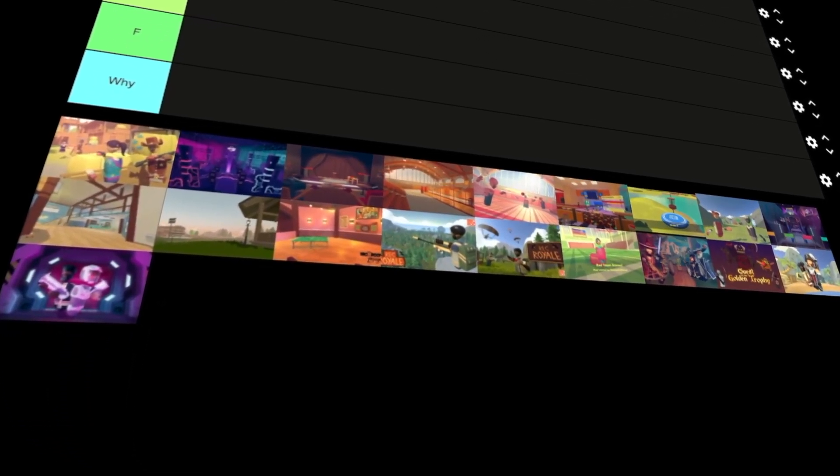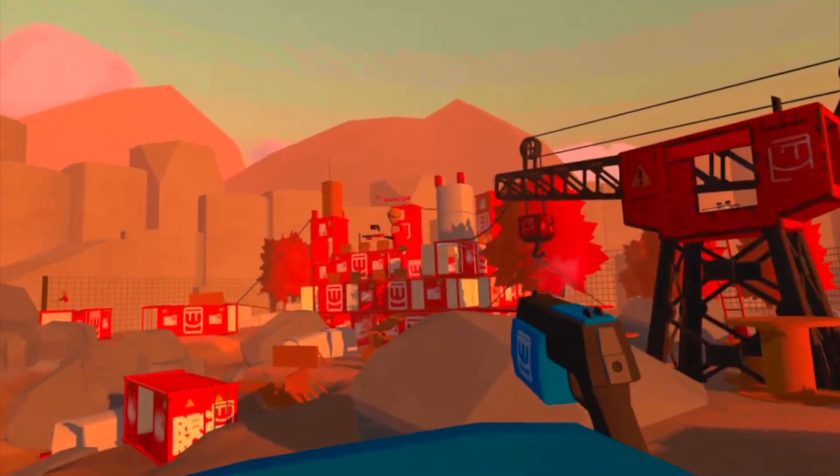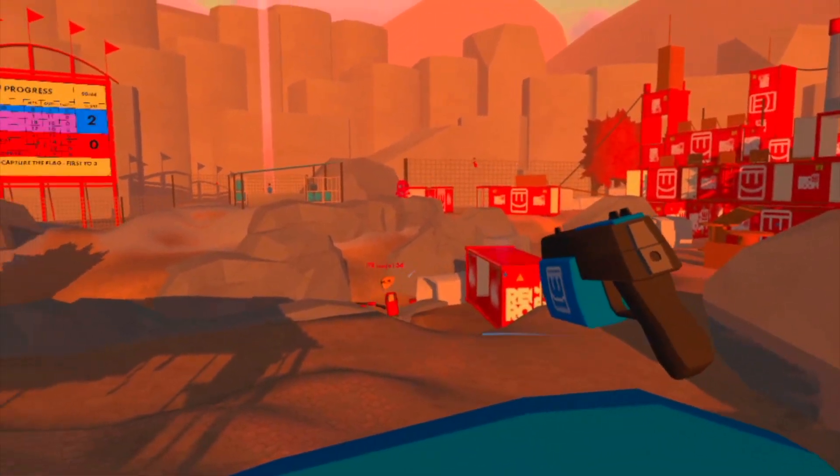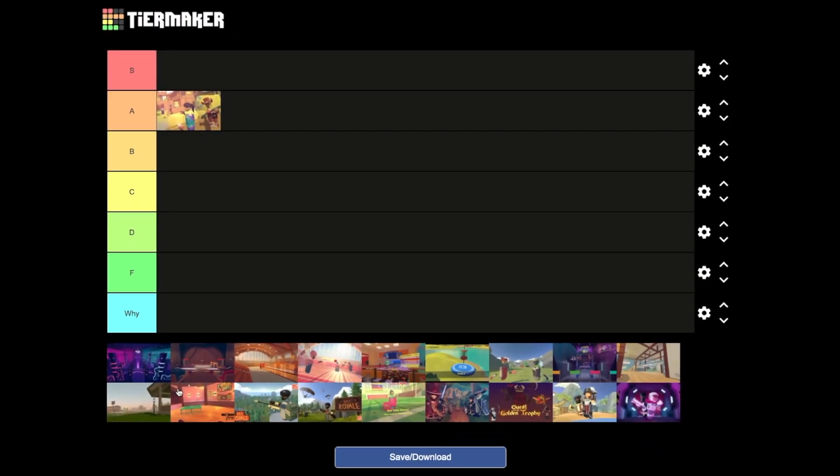Anyway, here's the tier list of all the Rec Room originals. First we got paintball — I love paintball so much, I think this is an automatic A tier. I might move it up to S later because it is very good.